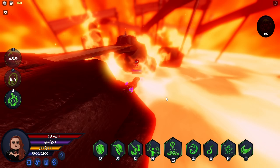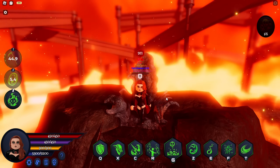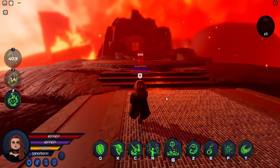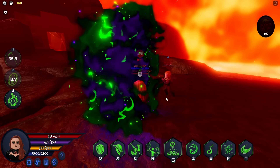Once you enter the dimension you will be able to fly and move freely. This is her crown - it looks absolutely stunning, love it. And once you want to come back, all you have to do is activate spell two again and you will be back.